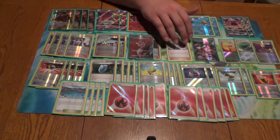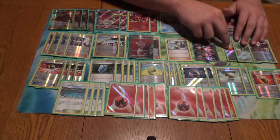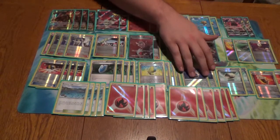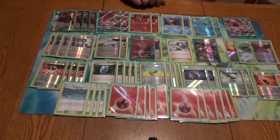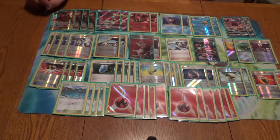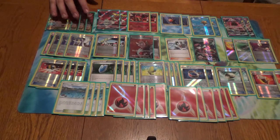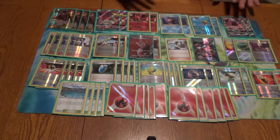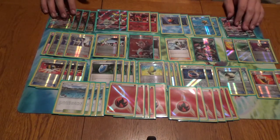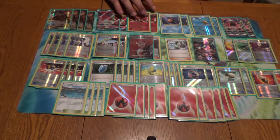Olympia's absolutely really good. I mean, I can always drop the rescue stretcher. So you drop the switch, or whatever it is. So you run a 2-2-2 split of your tools. Choice Band hits 160, steam up hits 190. This is very good math. Sometimes you want health, sometimes you want damage. Most of the time you want free retreat, though. It's pretty nice with these guys, because they're all three retreat costs, with one free or one as well with the Lele.